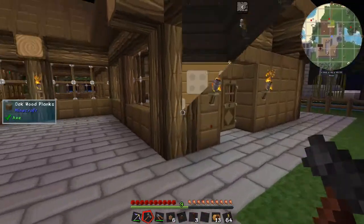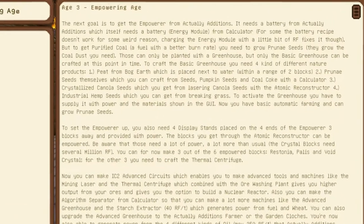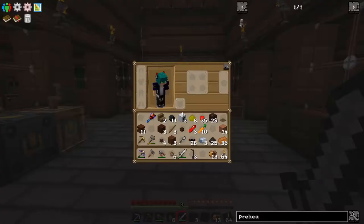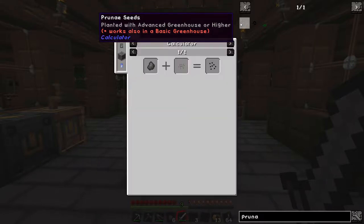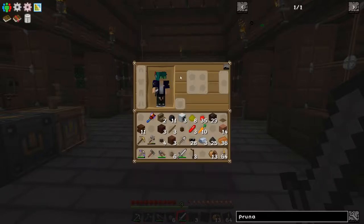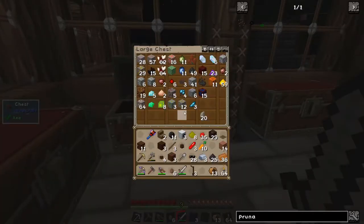Let's look at what we need to do next for the next age. So, the empowering age — the next goal is to make the empowerer from Actually Additions. It needs a battery from Actually Additions, which itself needs a battery energy module from Calculator. To get purified coal you need to grow prunae seeds, and they grow in coal dust. So we need to get some prunae seeds. Where do we get prunae seeds from? It's broccoli seeds plus coal coke. And broccoli seeds is normal seeds plus pumpkin seeds — I think we've got some pumpkin seeds.